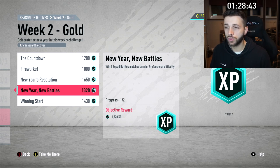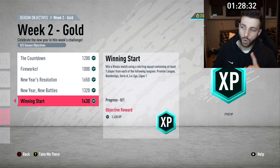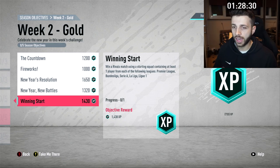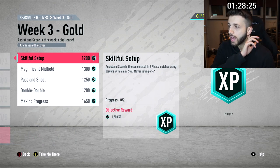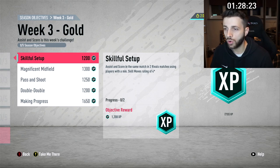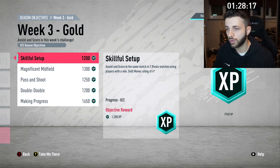'Win two squad battles matches on professional difficulty minimum' — we can do that again with our Italian squad. 'Win a rivals match using a starting squad containing at least one player from all the top five leagues' — basically Premier League, Bundesliga, Serie A, La Liga, and League One — worth 1,430 XP. So we can actually get about three challenges in one game if we have a really successful game.